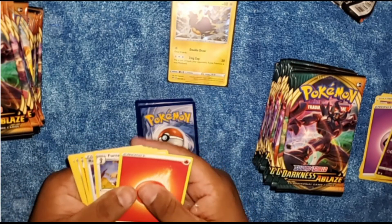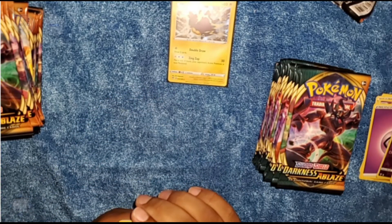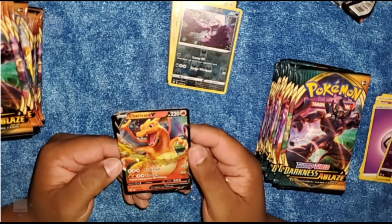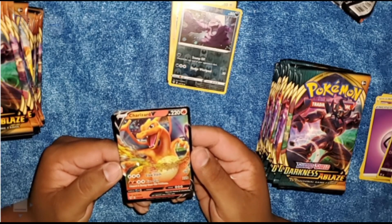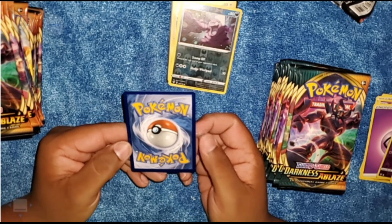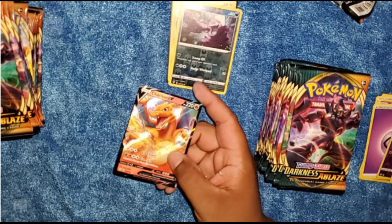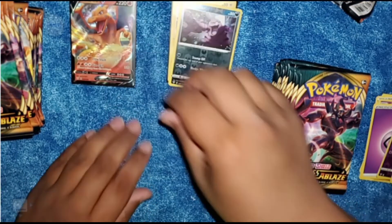For our rares we got a Primarina and a Charizard V card — there we go with a Charizard V card already! That's on our second pack. Let's see if it's centered or not — it's pretty centered to me. Back here we have a couple white spots. It's pretty decent, but yeah, we got our first Charizard V card out of the pack. Wow, we just started! Maybe we'll get that VMAX Charizard.